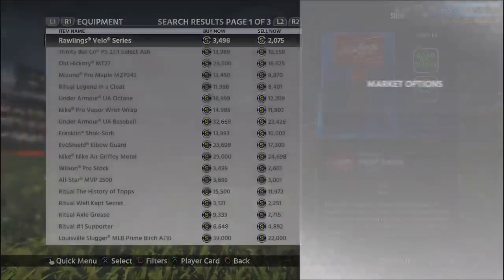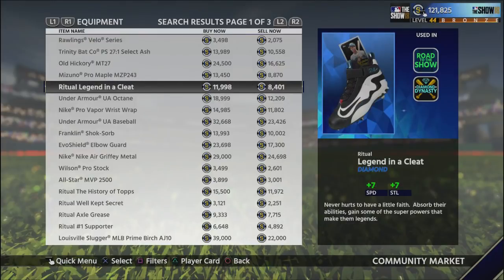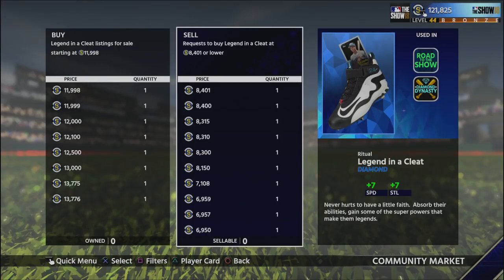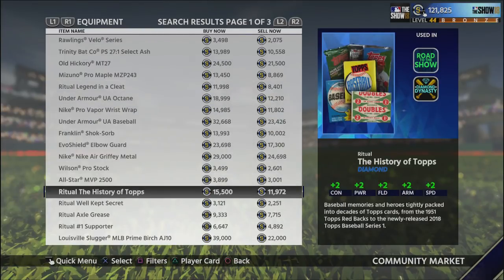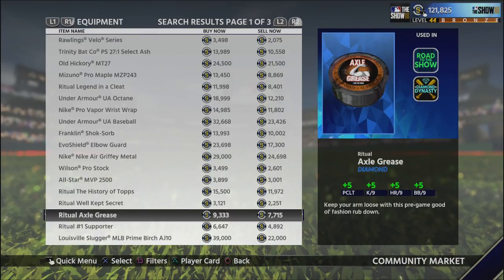You're not always going to be getting three, four, or six thousand stubs at a time — sometimes it'll come in 1,000 to 2,000 stub chunks. Like this Legend in a Cleat: buy it for 8,400, sell it for 11,997, and you'd make about 10,700 after tax — that's about a 2,300 stub profit. Not as good as the others, but very efficient. Don't turn your nose at items that can only make you small profits, because those small profits do add up, and smaller gaps usually end up being quicker flips.